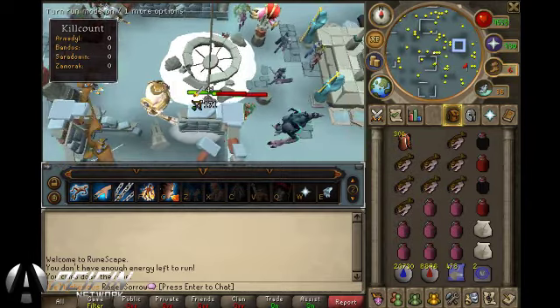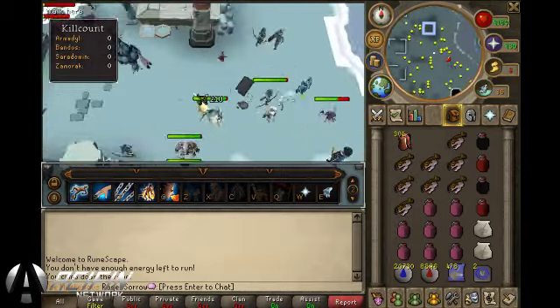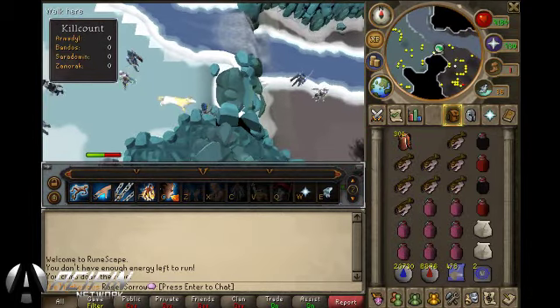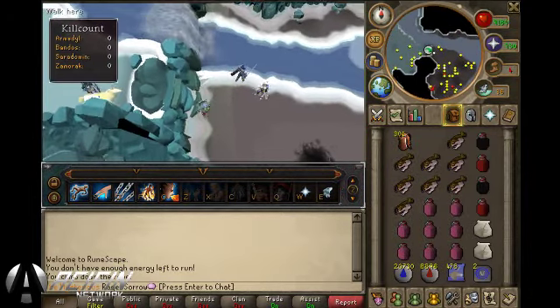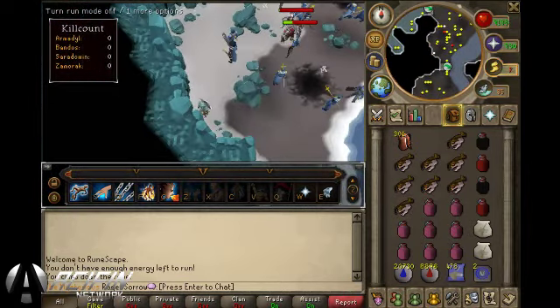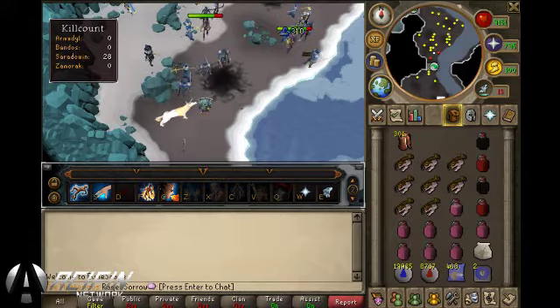Once inside, quickly run east and climb down the Rocky Wall into the first room of the encampment. Once you have arrived inside the God Wars Dungeon,